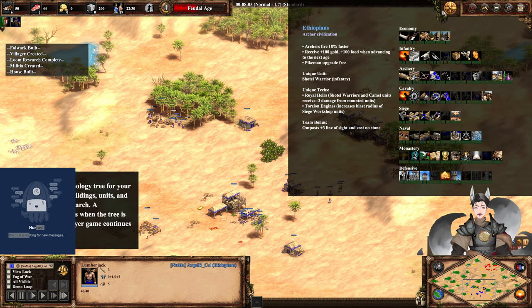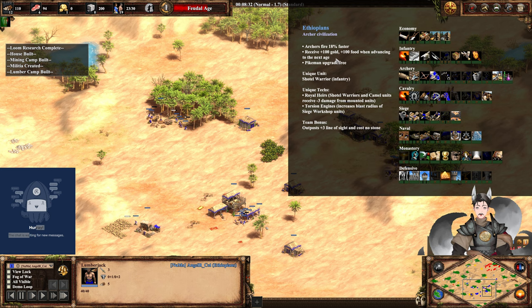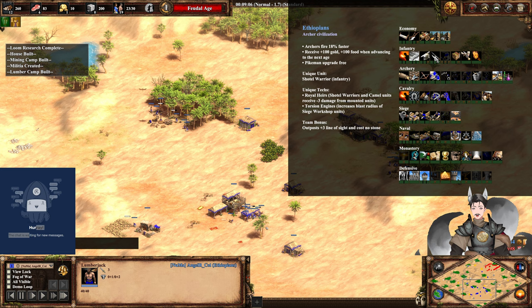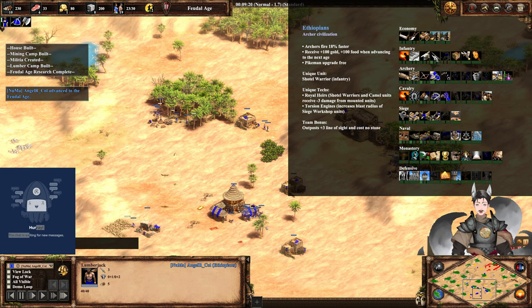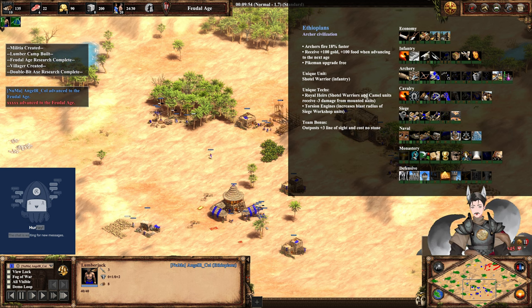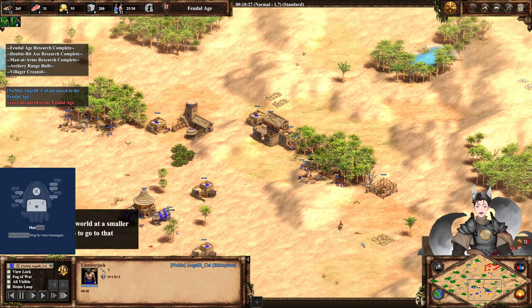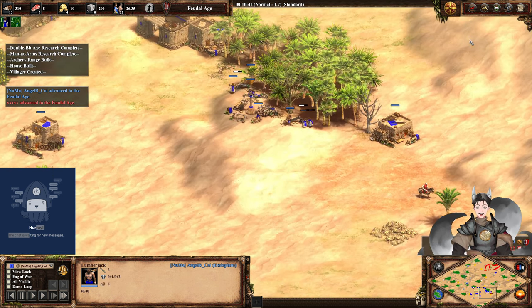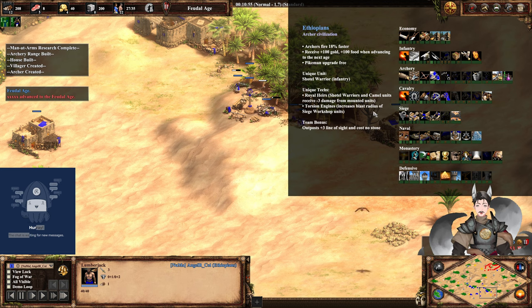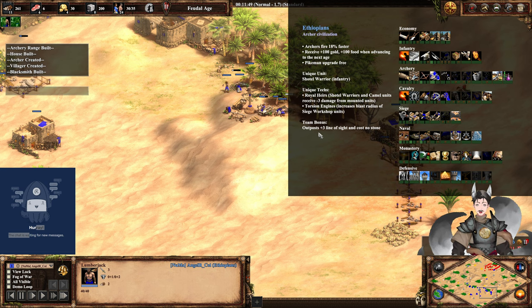Blue over here — the Ethiopians. They are an archer civilization. Archers fire 18% faster. Receive bonus food and gold upon advancing to the next age. Pikeman upgrade is free, though I wonder if that does not appear to affect Halberdier based on that wording. Unique unit is the Shotel Warrior. For their unique tech, Shotel Warriors and Camelry receive minus 3 damage from mounted units, making them a bit more effective as a counter to cavalry. Siege engineers increase blast radius of siege workshop units, which is very effective for the Onager line.